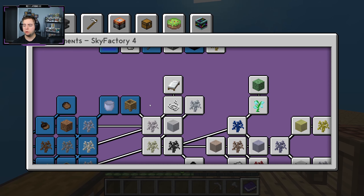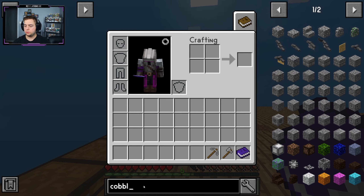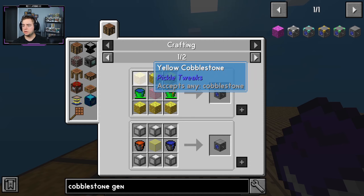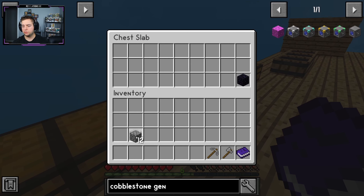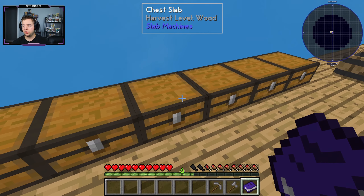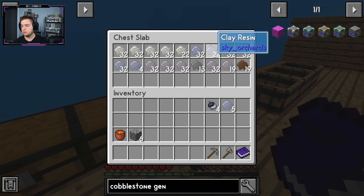I think we actually need a lava bucket to make the cobblestone generator, so let's look at what we need. For a Tier 1 cobblestone generator we need six cobblestone, two buckets, and a piece of glass. Glass comes from sand and we don't have a way to get sand yet. We also need the lava bucket, which means we'll need another piece of clay — we do have clay saplings.